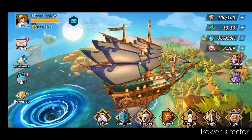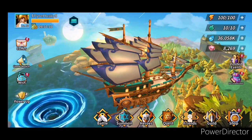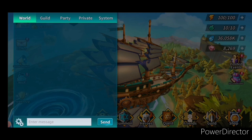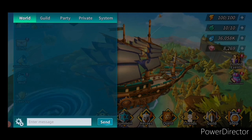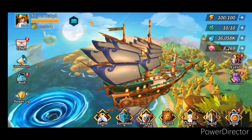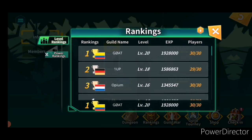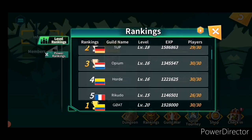Secondly, in the world chat ask for a guild. I highly recommend the Horde guild — there are plenty of helpful and very experienced players. If you want to find them, just click Guild Rankings and they are number four. Horde guild is currently maxed, but feel free to write and I'm sure they will help you.